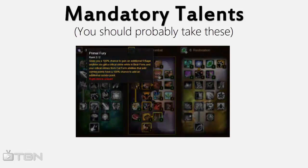Primal Fury is a must-have. You need it because it'll make your crits give you extra combo points, essentially two for the price of one ability.